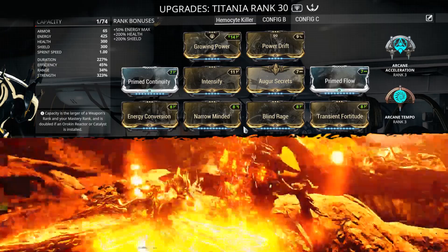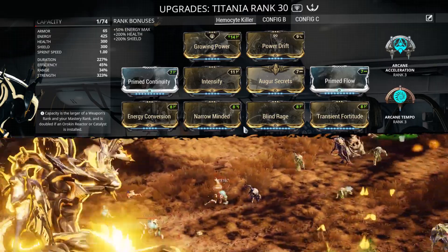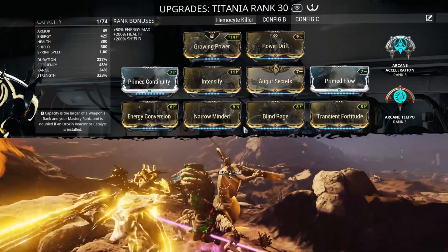This is a very high-powered build with a total power — when it's all working with Growing Power and Energy Conversion — of 398. So your power is going to be huge in this build.